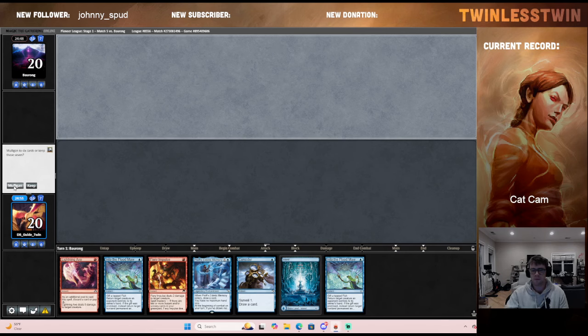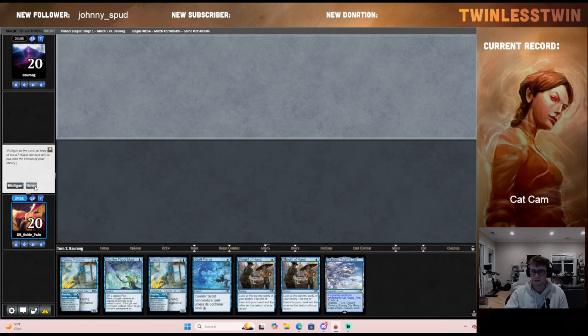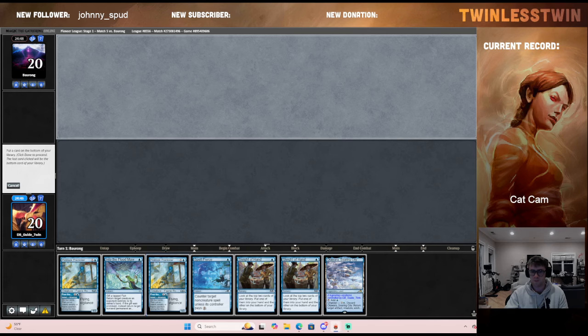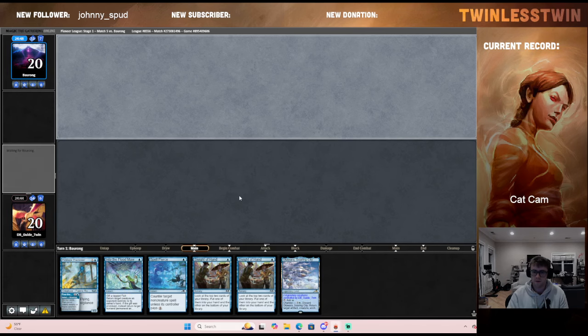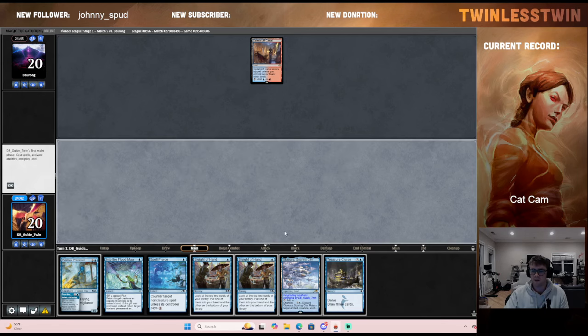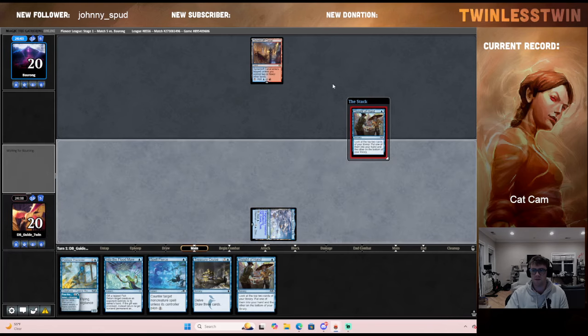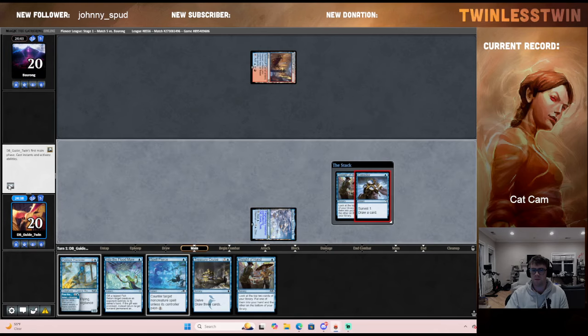Bones is here to provide some support for our last match. This hand is a mulligan — too many interaction pieces, not enough ways to kind of get your engine going. This hand's a keep. You can put back a Pick Lock. Hands like these are great because lands are great draws, most of our spells are good draws — much, much better.